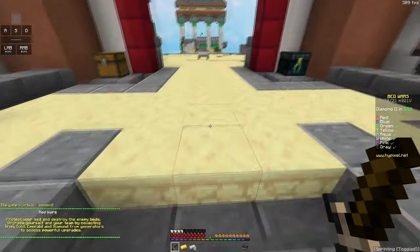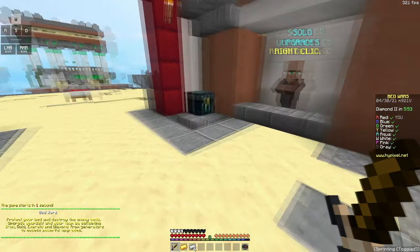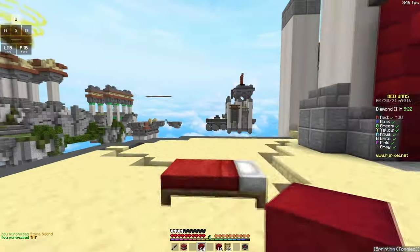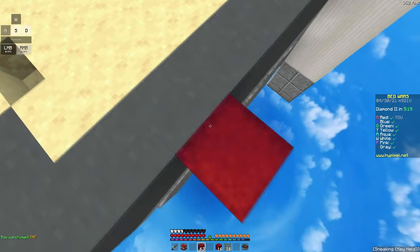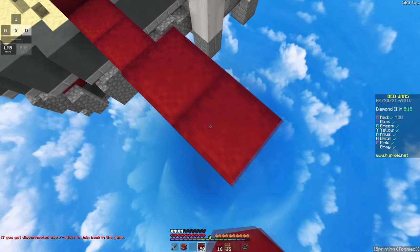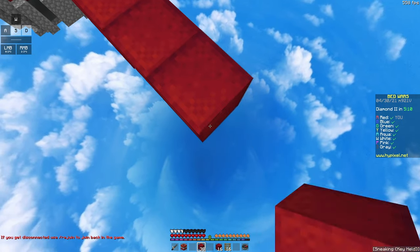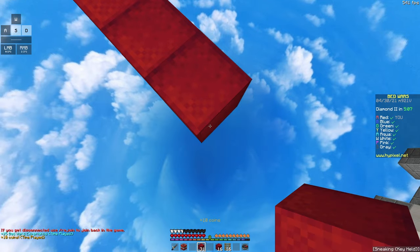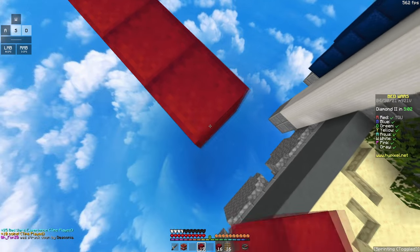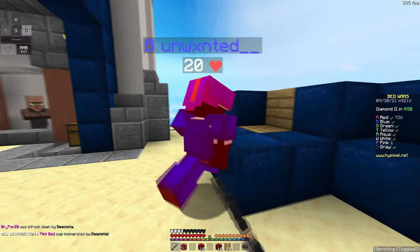Okay guys, so here we are in the first Bed Wars game, and we're using CM Pack. I got a new keyboard — I don't know if you guys can hear it, but yeah, it's a red switch. Another feature which I like about the CM Pack client is Hypixel Safe. It's 100% safe for Hypixel if you don't use specific mods — for example, Toggle Sneak, that's bannable on Hypixel. But if you don't use that, it's completely safe. I would really recommend you guys using this if you guys play on Hypixel or don't have a Minecraft account.